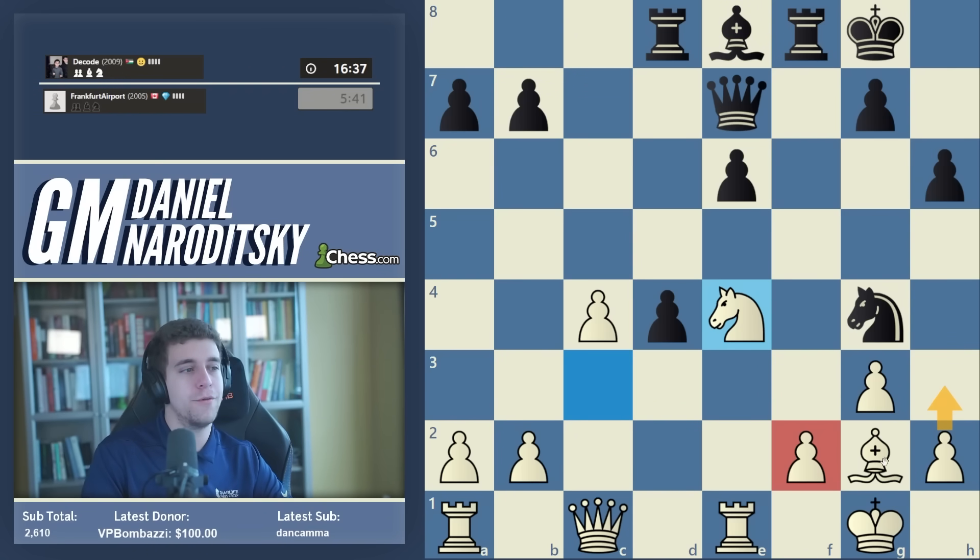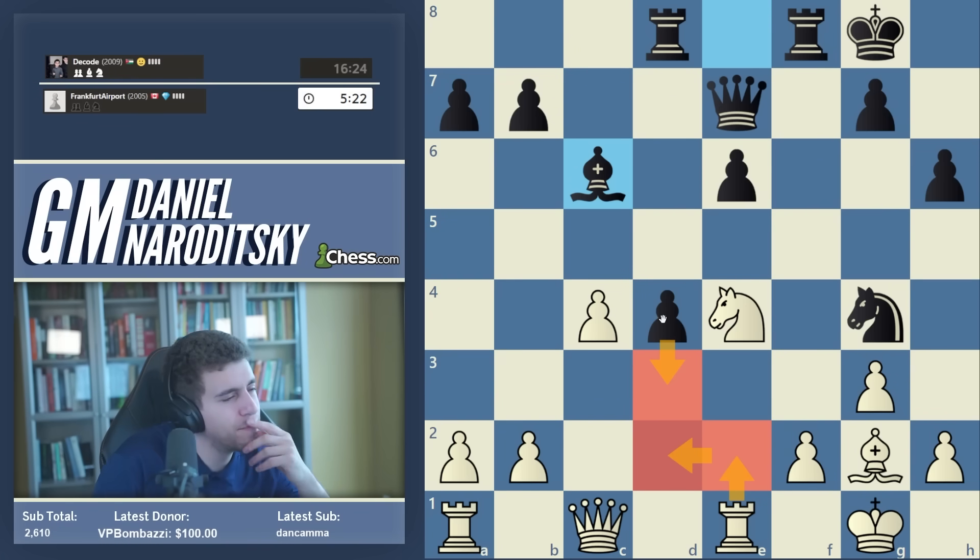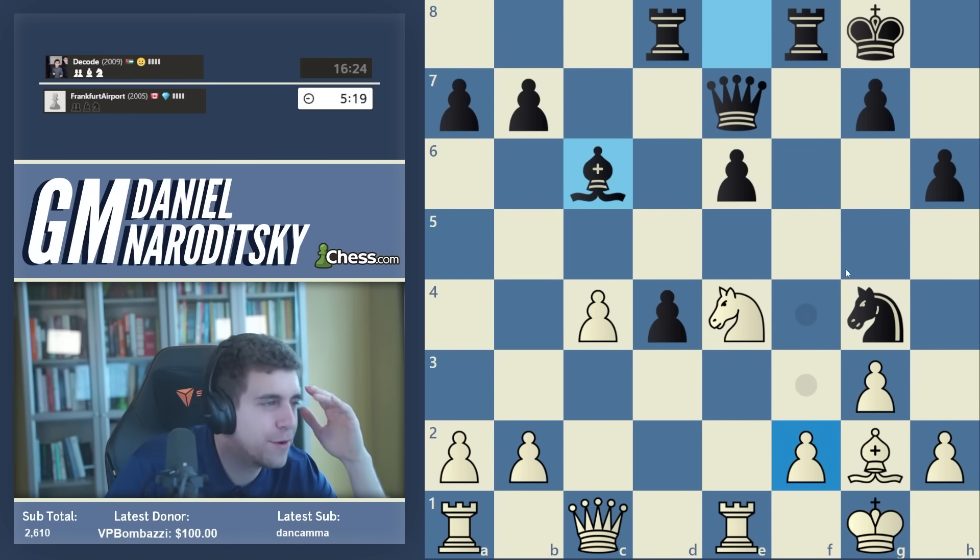I didn't know one could play chess this fast and this well — I learn new things every day. Still, I think white is fine — this is probably equal. I really don't know where I went wrong; it feels like I made a mistake somewhere — we'll analyze afterward. There's a move I'm scared of here. That is exactly it. It threatens bishop e4 and knight takes f2. Rook e2, d3, rook d2. I'm in serious danger of losing this game — I'm going to focus.